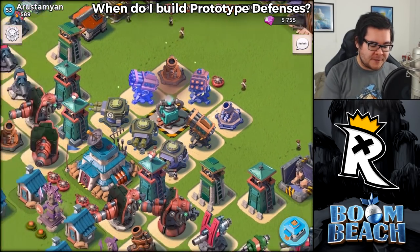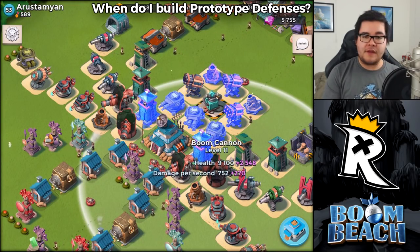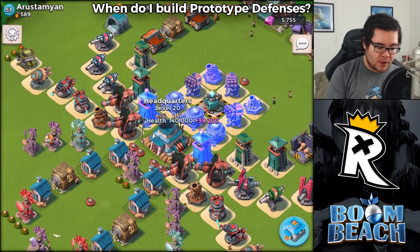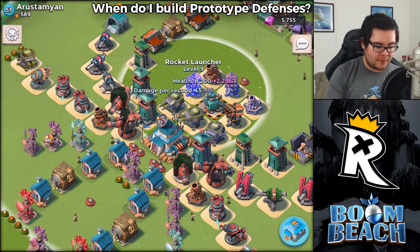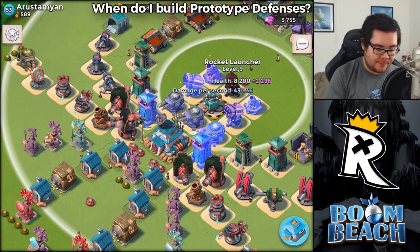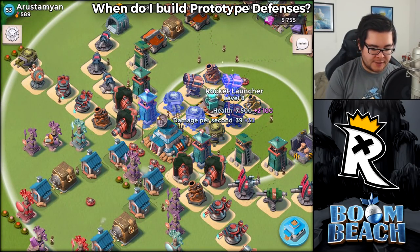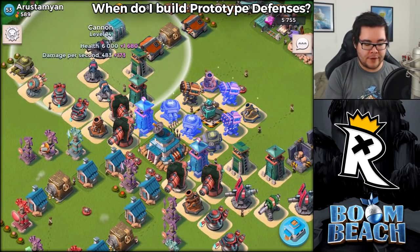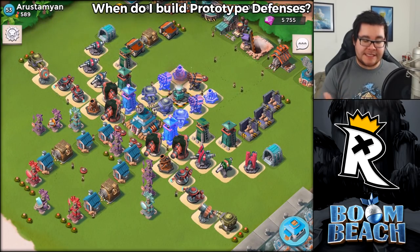With that in mind, let's go over this base right here. We've got a couple of Boom Cannons that are relatively nicely leveled up, a couple of Shock Launchers at about the halfway point, a couple of Rocket Launchers that are also nicely leveled up, and some Cannons at level 16 and level 14.